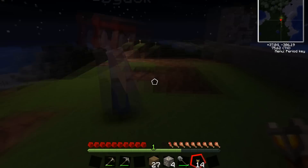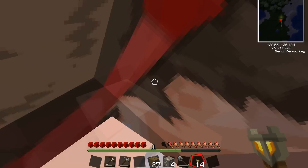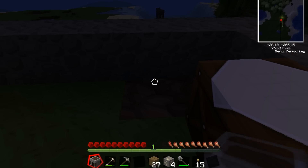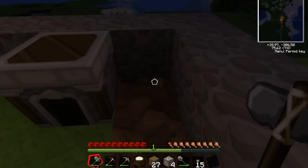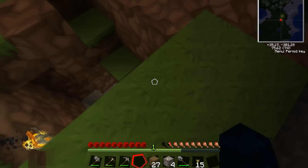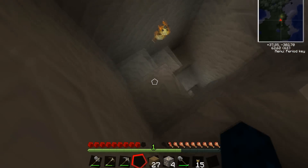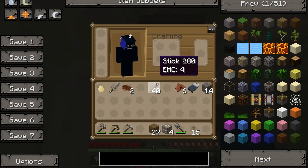Where should I put the torch? Put it in the entrance here. We've got our mine and our little house. I put some torches down there, that's actually not so bad! Should I mine a little bit more down? Yeah. I got nine torches. Somebody should make a lot of ladders. Make an H with those sticks.